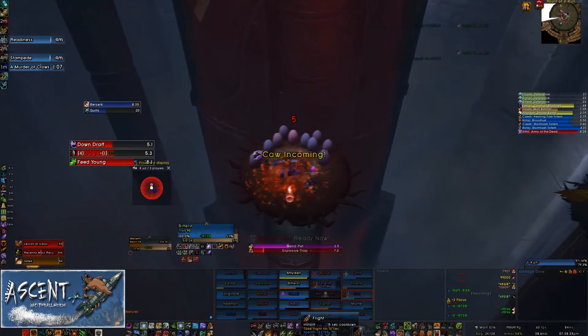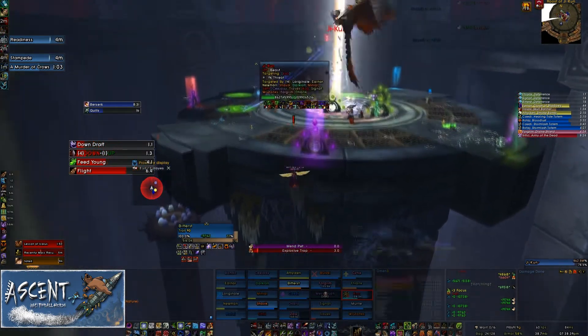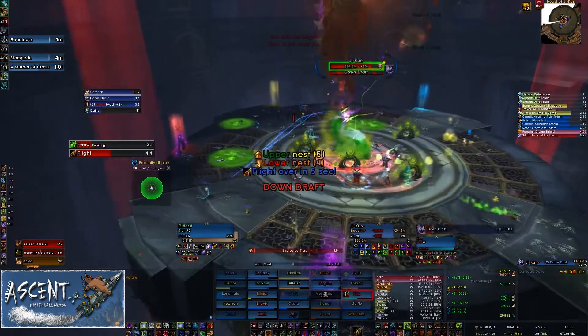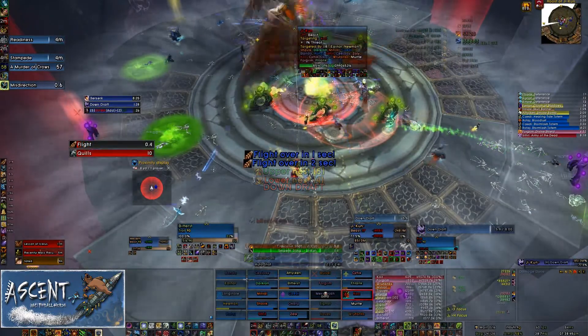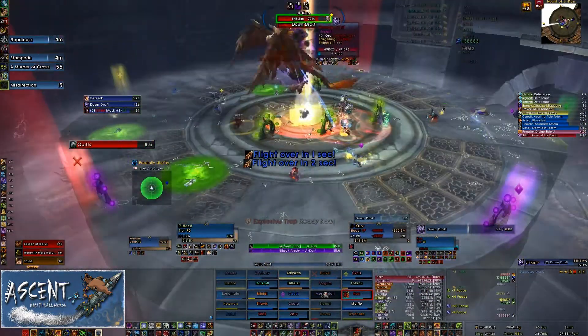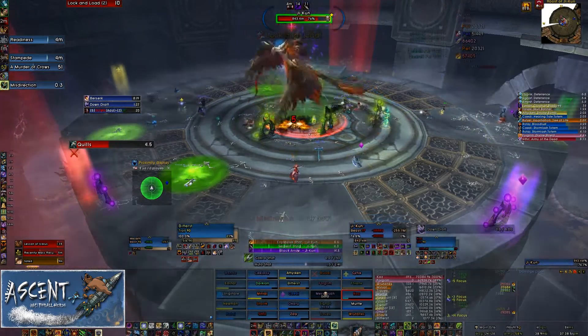After we clear this nest, I'm going to actually delay going up a few seconds. I wait until five seconds before downdraft starts casting to go up. Doing this, your feather expires just after downdraft is cast. If you have the feather buff while downdraft is being cast, you are not pushed back even if your feather expires.